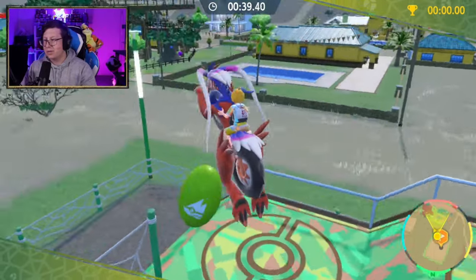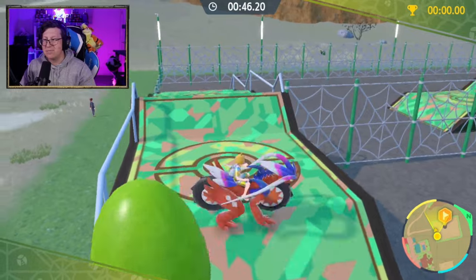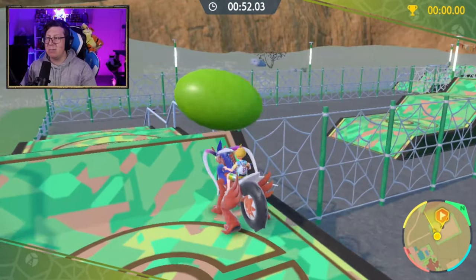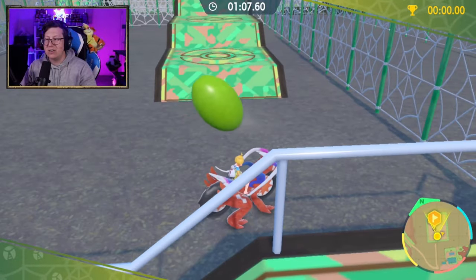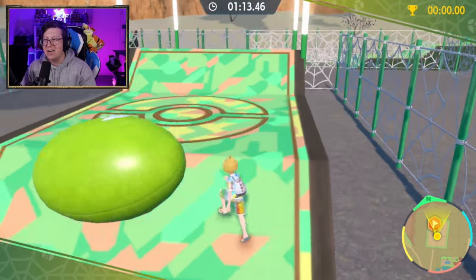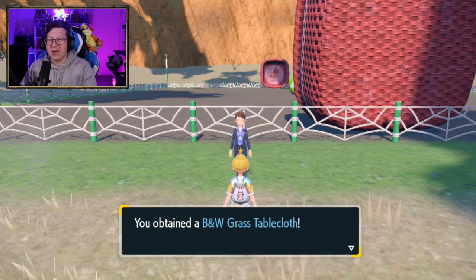Through this part here, we don't want to go too hard because otherwise it's going to go out of bounds. I'll try to gently take my time — I've still got plenty of time. Over here, you can see that red little basket is our goal. I'm actually going to get off my Corridon because I don't need it for this part, and using just my character gives me a little bit more control. And there is our B&W Grass Tablecloth.